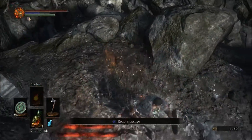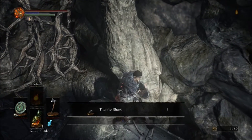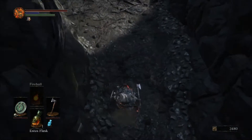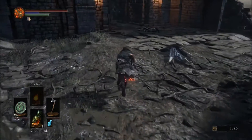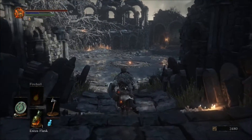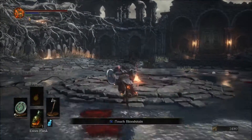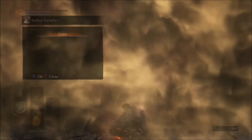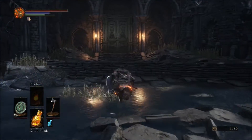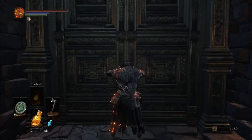Over here, one more item we want to get is upgrade materials — pretty good stuff. Just run over here and jump off, and I'll take that. Coming back down here, you'll realize this would have been the entrance to the boss area. I like to take the boss out first so you have the bonfire there and you don't have to worry about losing the souls you get from beating the first boss. Those enemies aren't really worth going back and forth through multiple times, so that's why I kill the boss first, then collect items and move on to the next area.